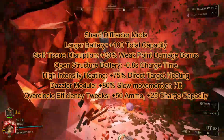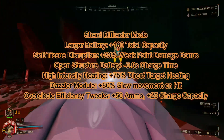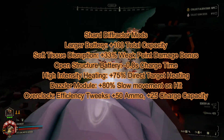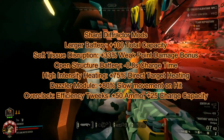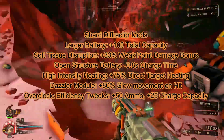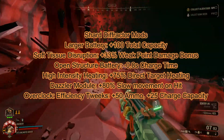My secondary weapon is the shard diffractor. It's a really big laser that melts through normal glyphids. While it's only good on single target, it's really good at taking down Praetorians, oppressors, and bulk detonators. While it won't melt through them, it will set them up and slow them down for your teammates to get in there and do their thing.